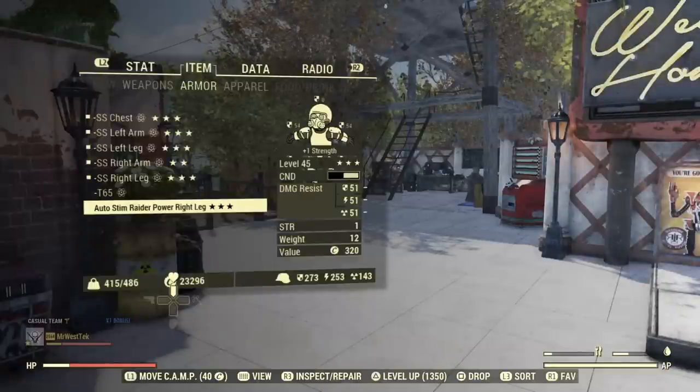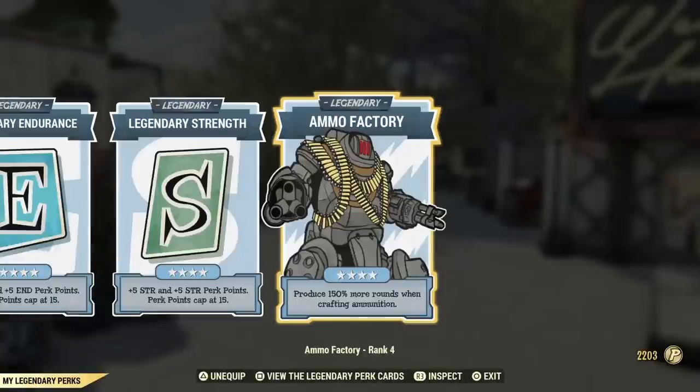Ammo Factory is under legendary perks. If you have it ranked up to level four, you can produce 150% more rounds when crafting ammunition - so that's a lot, essentially doubled. It's kind of a must-have.